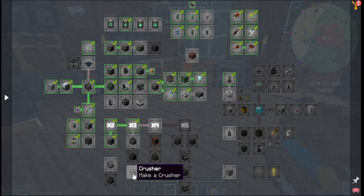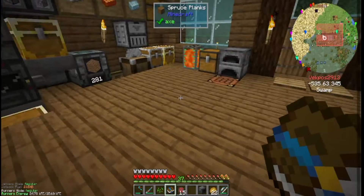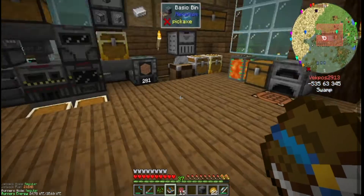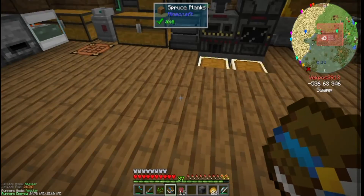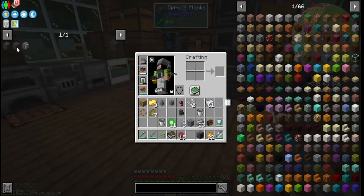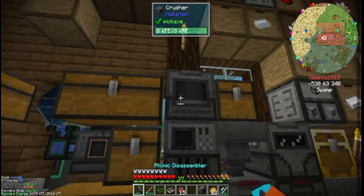We're not going to make the crusher — actually I already have the crusher! Would you look at that! So we can actually legitimately make the triple ore process happen. That's really cool. I also wanted to make the dynamic tanks — I didn't want to fully build the tanks but just wanted to build the blocks for it and complete the goal.